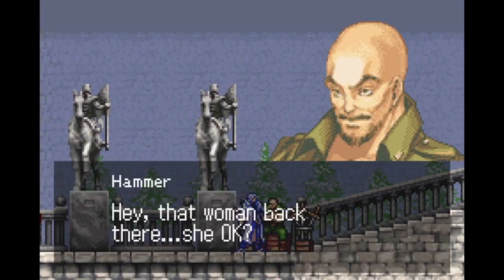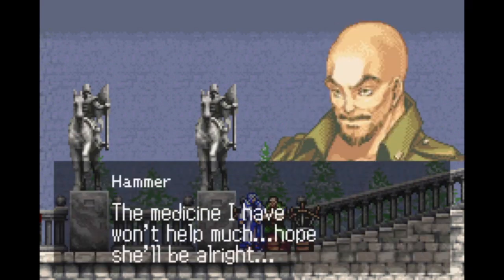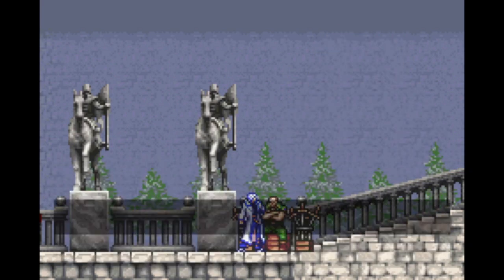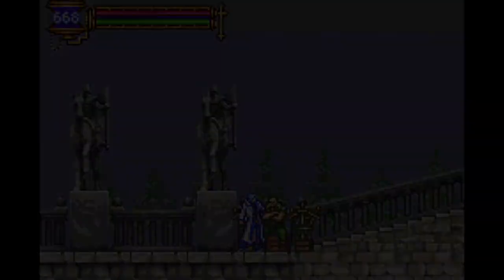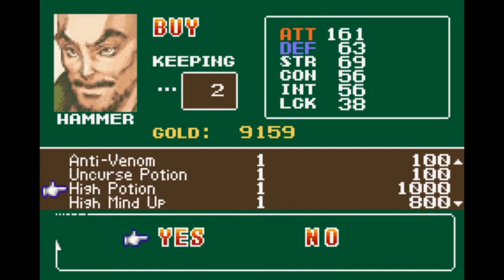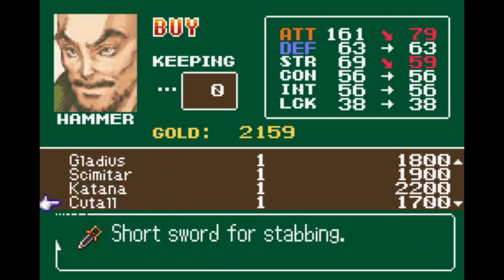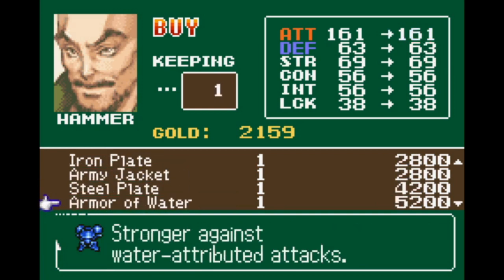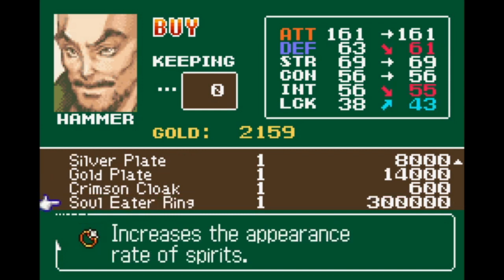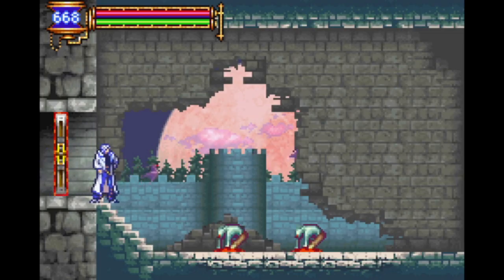Hey, that woman back there — she okay? I don't know. She's been wounded pretty badly. Medicine I have won't help much. Hope she'll be alright. Know why I say that? Because she's my type. I like how Soma just didn't even acknowledge that — he's just like, ew, dude, chill. Honestly I feel like we can buy... just more armor. Gold plate. The Soul Eater Ring — that's a lot of money. This is kind of the point where things get stupid expensive in the store too.